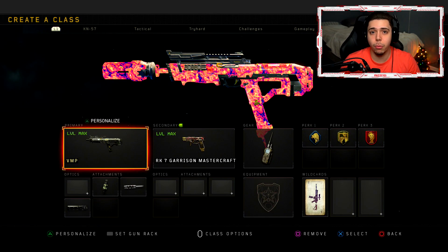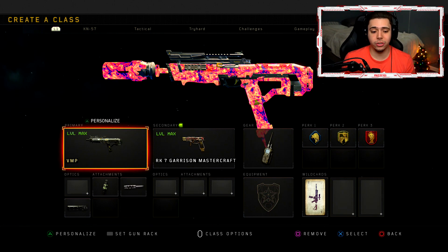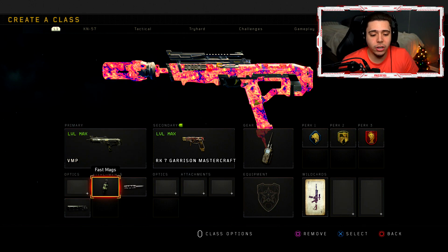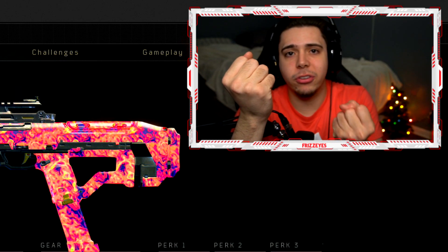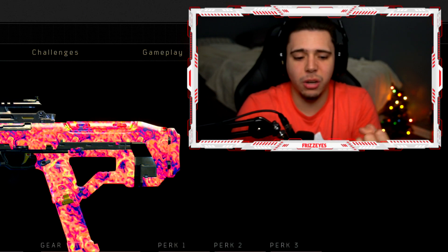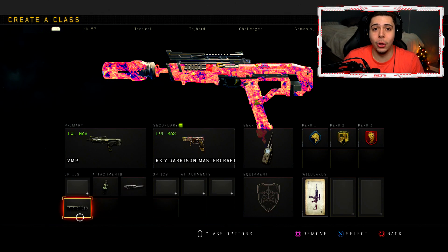If you really want to challenge yourself you're more than welcome to — if there's a secret class with the suppressor that makes it really good, please let me know in the comments. What I decided to run was fast mags, long barrel, and suppressor. The suppressor messes up the range and makes it go down, but the long barrel makes it go up, so it kind of evens it out just a little bit. That's the reason I did that.